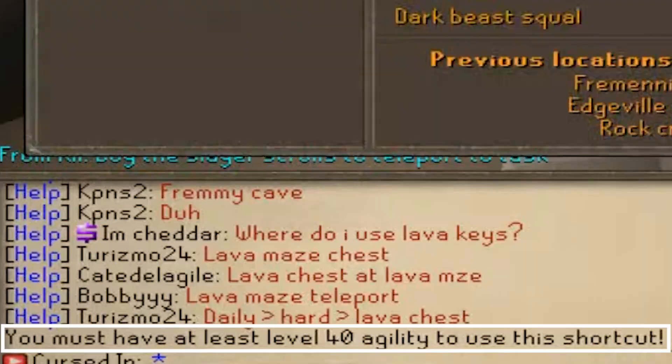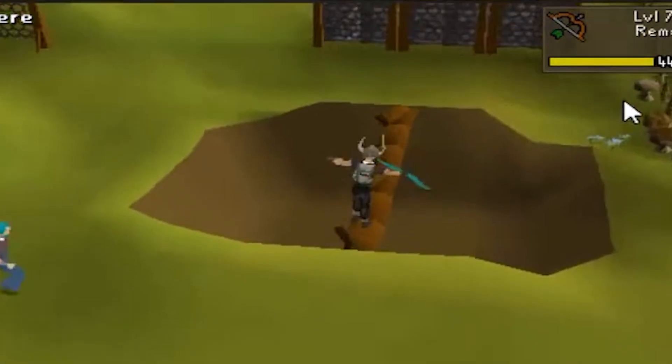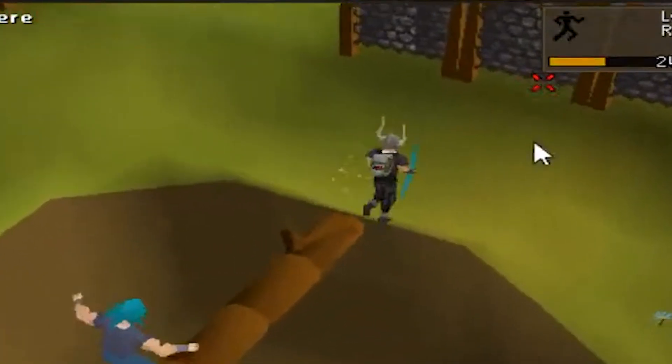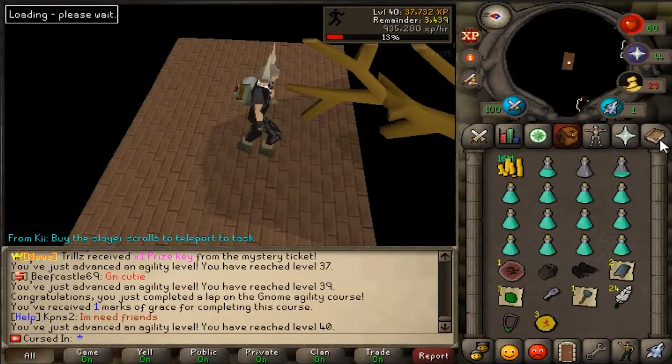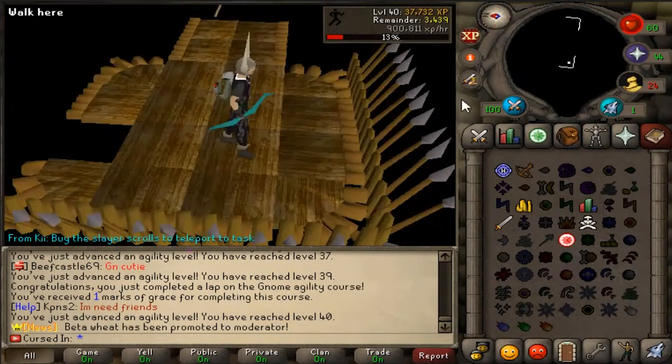Let's go train some agility — I don't want to run all the way around, and agility can't take that long right? Let's go get some agility real quick. Level 9 already... 18... 28... 40! Let's go to the Slayer Fremennik dungeon now.